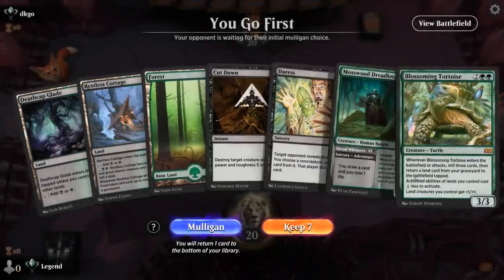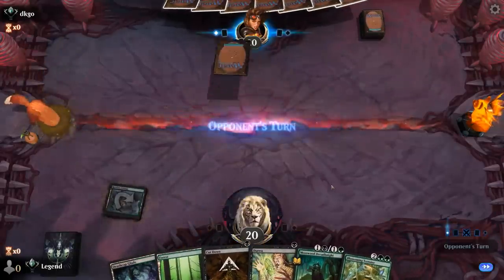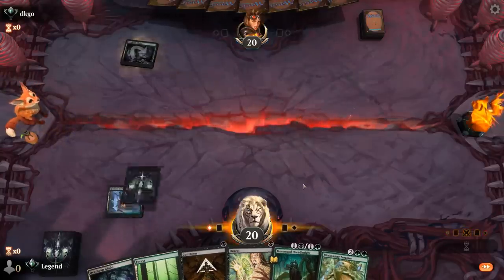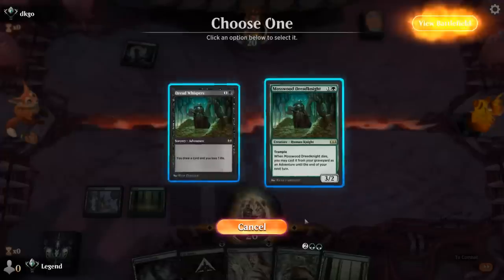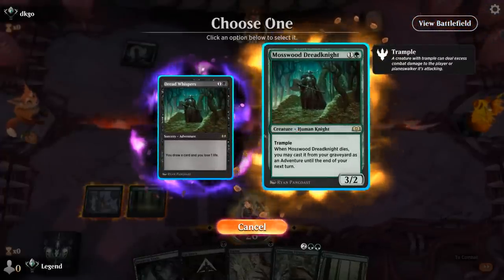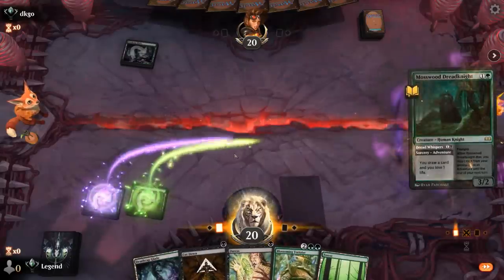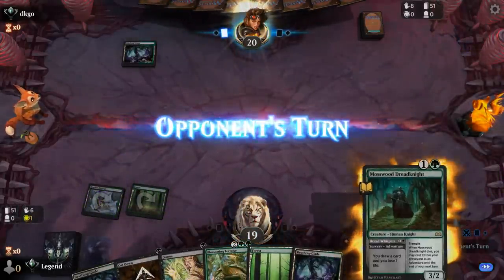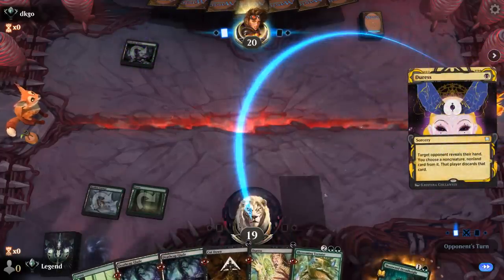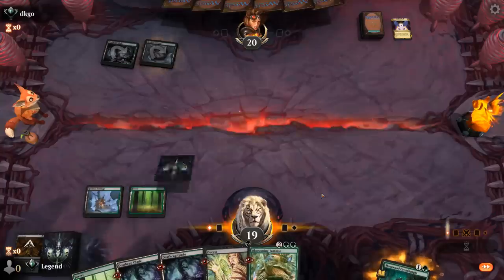Okay, we're on the play and our hand seems fine. Turn 1 tapped Cottage, Turn 2 Dread Knight, Turn 3 maybe fire off Duress. Opponent is also Black Green — we don't have an answer to Shieldred, so that's potentially a concern. Could go for the adventure first since in a grindy matchup the extra card could matter, and that way I get to play my 2-drop and a Duress. Opponent goes for Cut Down so they've got some creature they want to protect.